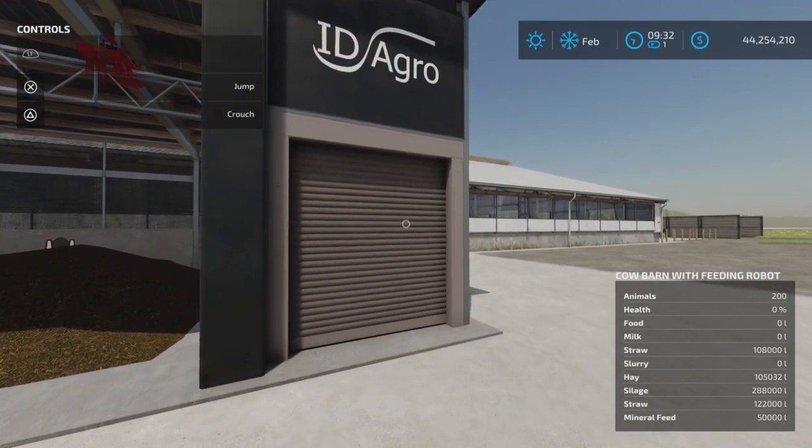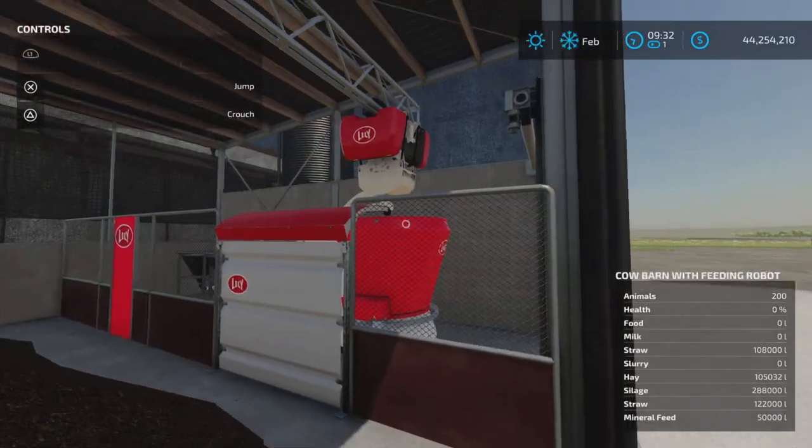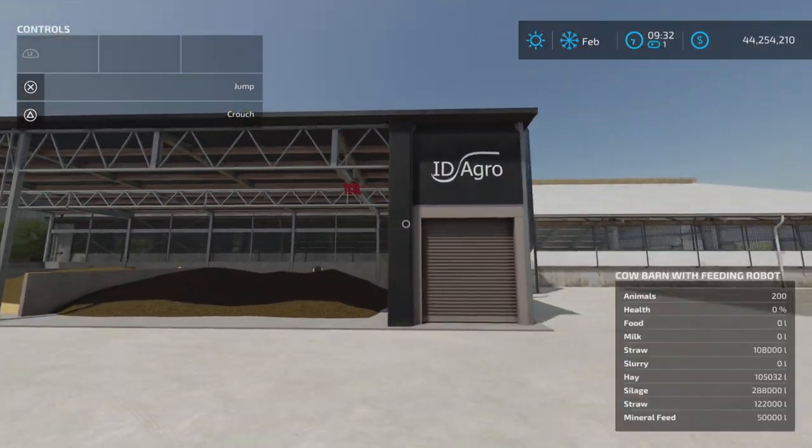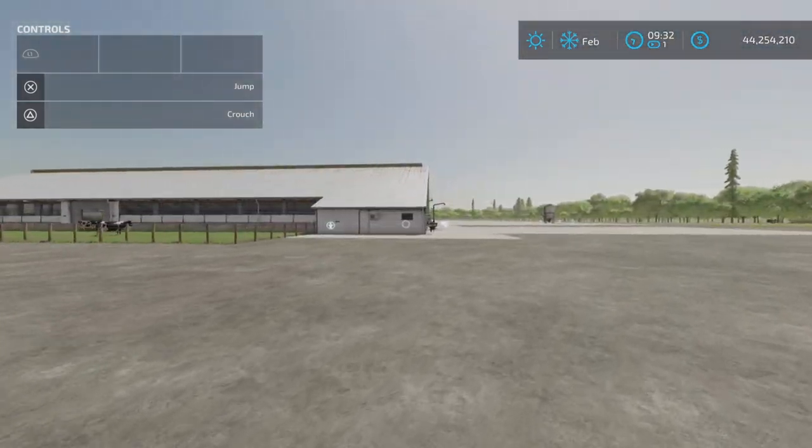In about 28 minutes of game time, the feeding robot will fill up and go feed the cows. We'll see if it feeds them enough to keep them happy.